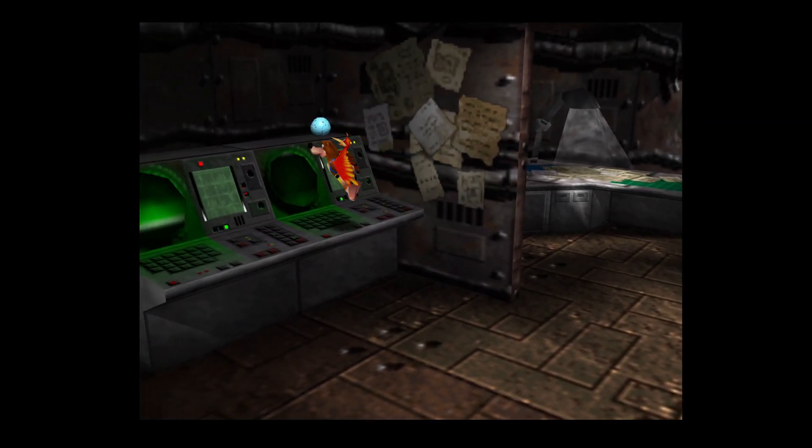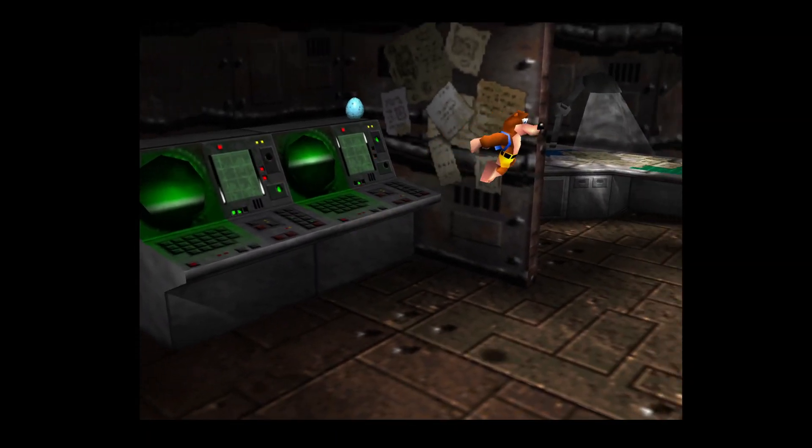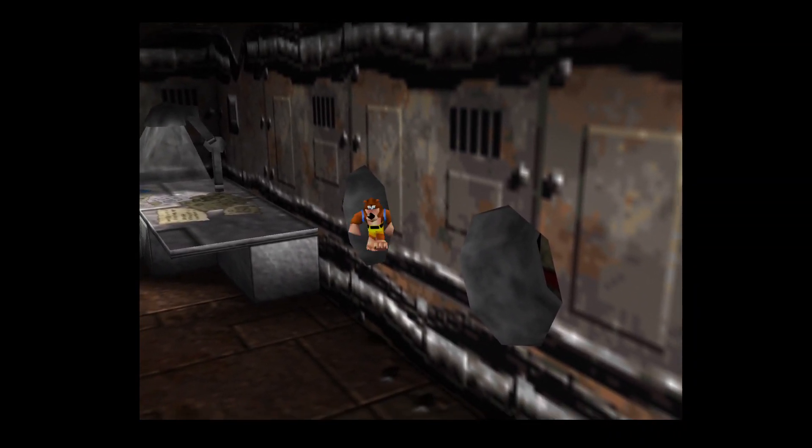Oh wait, what's that up there? I'd say it's like blueprints — or just notes about some indescribable island that is not mentioned anywhere in any other Banjo-Kazooie game.